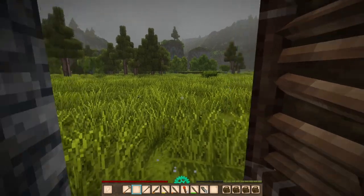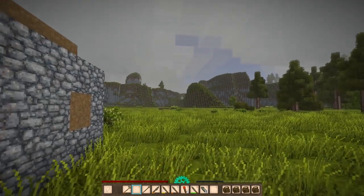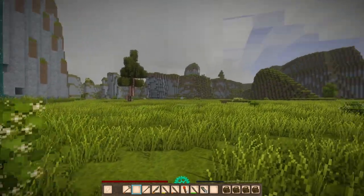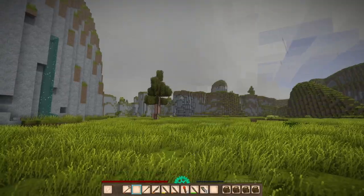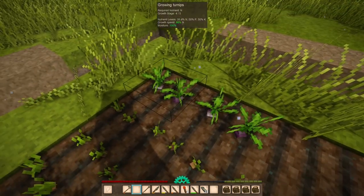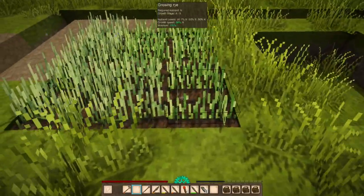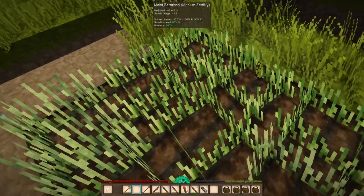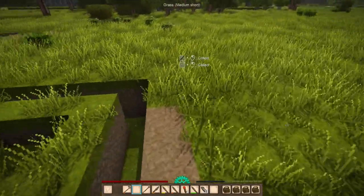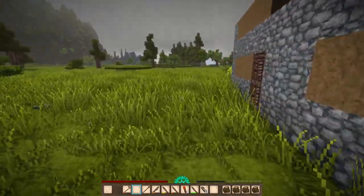I'm going to head over there. The rain has not stopped in this valley - we'll have to call this Rain Valley because it's just been terrible. It does look like it's brightening up over there though. The farm is looking pretty good - these turnips are very close to being done, they only have five stages of growth so they grow quickly. Everything is pretty much halfway through its growth cycle, same with the flax as well.